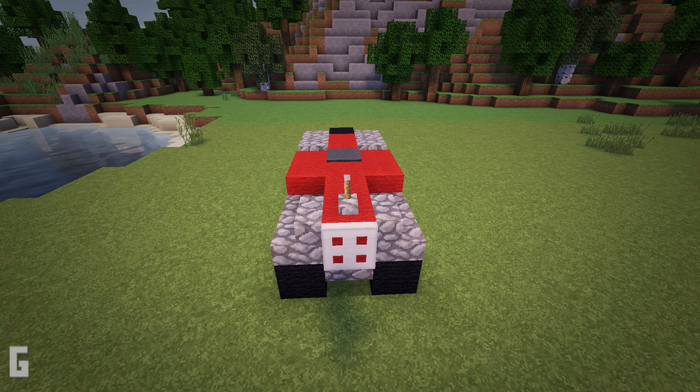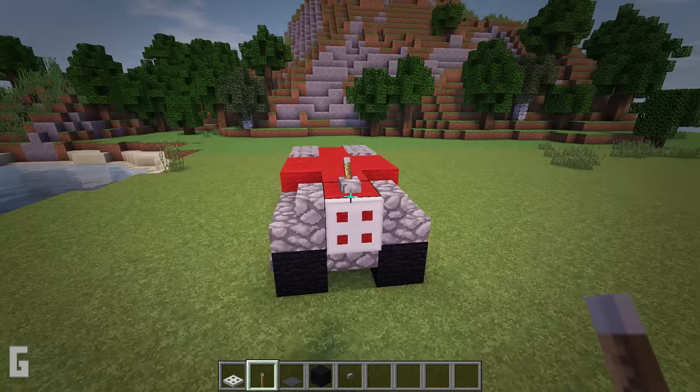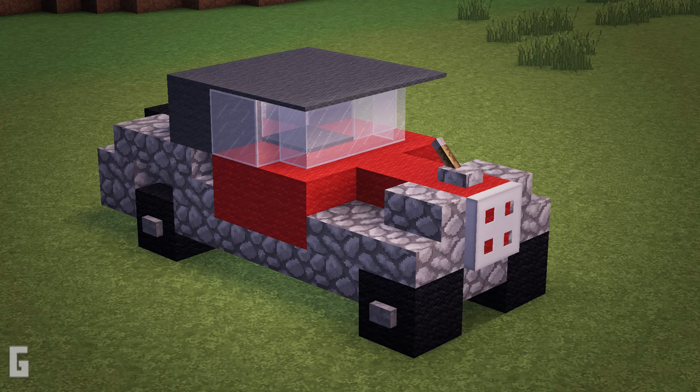Step 4: Next let's install the trap door, lever, and spare tire. We will need 1 iron trap door, 1 lever, 1 grey carpet, 1 black wool block, and 1 stone button. First, place the iron trap door at the front of the car, then place the lever above that. Then place the carpet back here. Lastly, install the spare tire by placing a black wool block in the back, and then place a stone button on the back side of that.